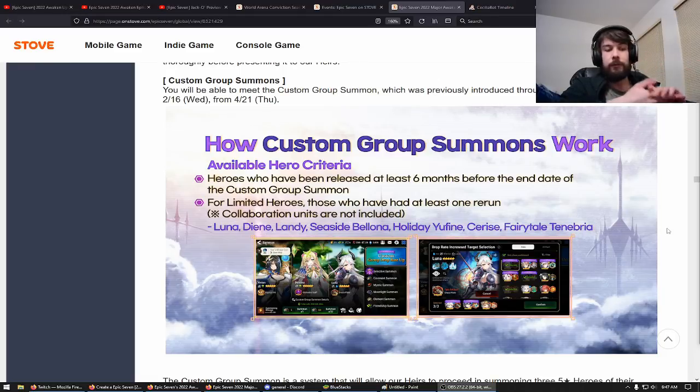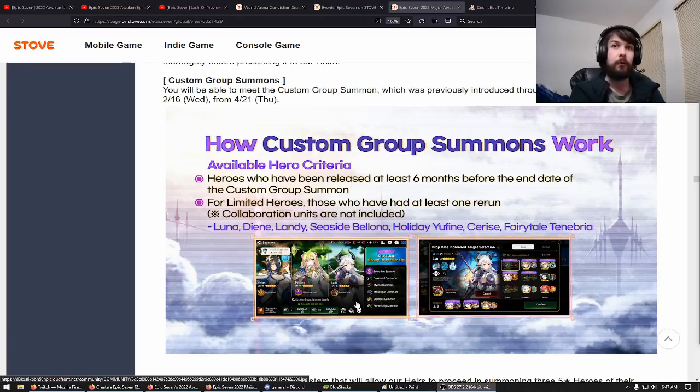This makes it a better pity system — if you pull a character, you're not resetting the pity, so it's a lot more generous for newer players. You can also use 100 coins to pull for the artifact you're choosing. So if you get the characters you want, you could use the extra coins to pull for Dracoplate, Luna's artifact, for instance. It's a very generous banner where you get to pick and choose exactly what you want.